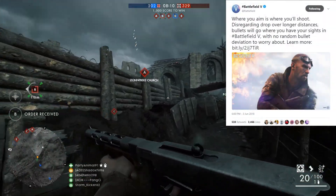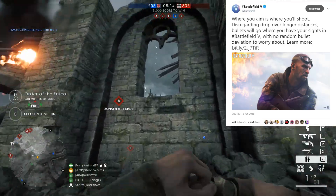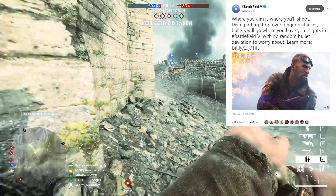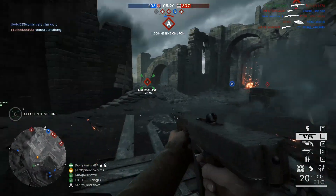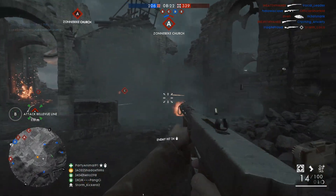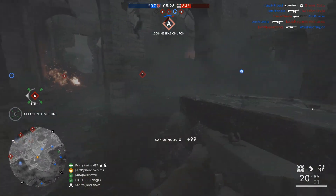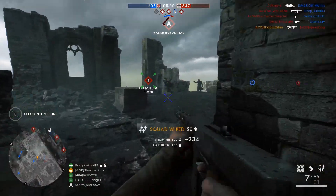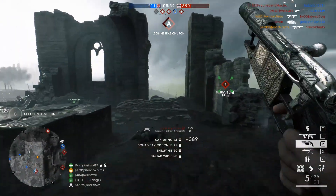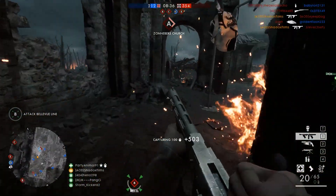Where you aim is where you'll shoot. Disregarding drop over longer distances, bullets will go where you have your sights in Battlefield V, with no random bullet deviation to worry about. That is a tweet from the official Battlefield Twitter, and it takes you to a link describing the changes to gunplay coming into the next Battlefield. This tweet has caused a bit of confusion as to how weapon balance will actually work in Battlefield V, and a lot of this spreads from the misinformation about what spread is, how it works, and what the hell random bullet deviation means.